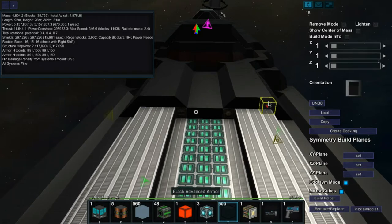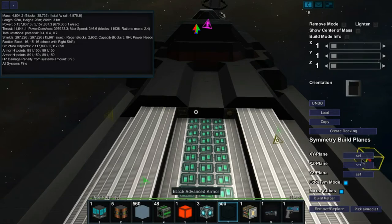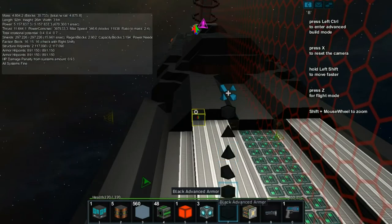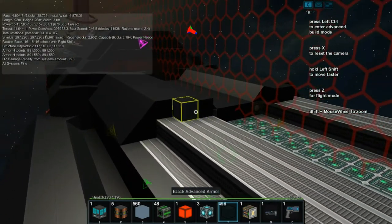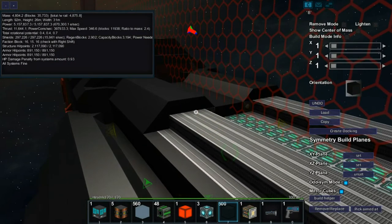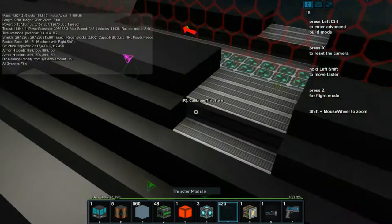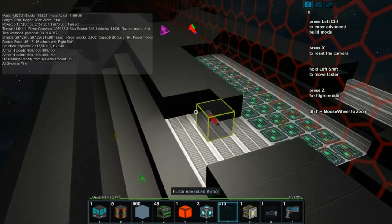I need to turn on the build plane. I don't know which plane is which so I have to click on them to see, then put it right here — that should allow us to complete this a lot quicker. In advanced build mode, Y would be the height so it'd be the Z-axis. We can set it to 10 and just fill these in.